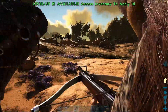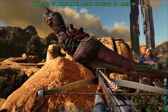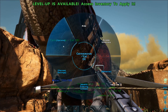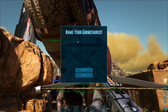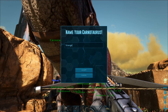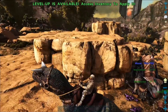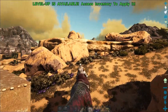As much as I'd like to wait for you guys to suggest a name, I have a buddy who really desperately wanted me to name a carno back on the Island, and unfortunately that carno didn't make it. But this one looks like it might survive a while. So we're going to name it what my buddy would have wanted — Stranger Danger. Alright, Stranger Danger, let's go check out the red obelisk!